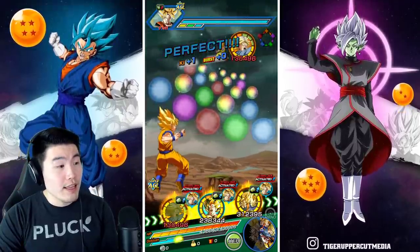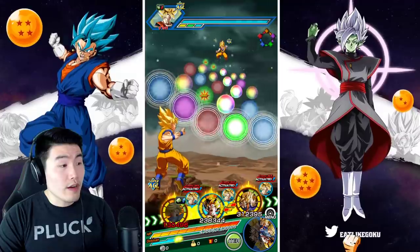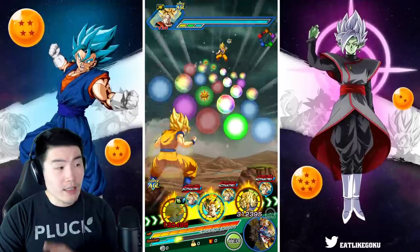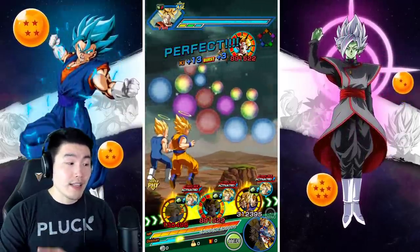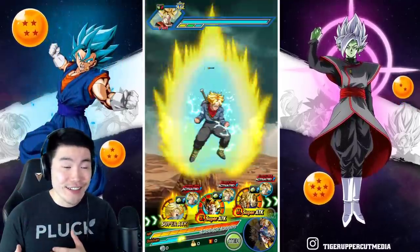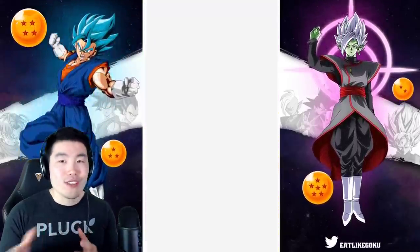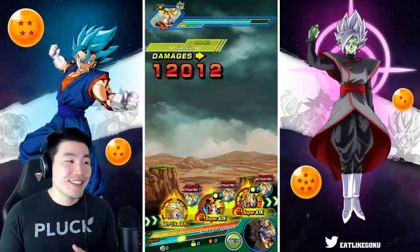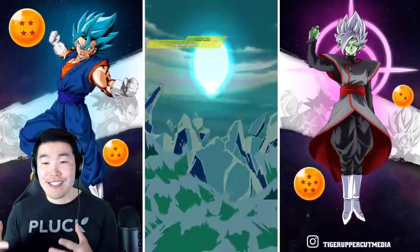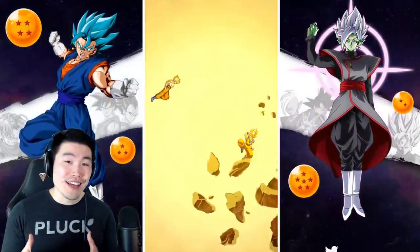Trunks only needs one orb. Let's see how many we can get here — eight orbs again. The attack stat is already higher, and we're going to get to see if he can tank a little bit. Second super: over six million. Over six million.